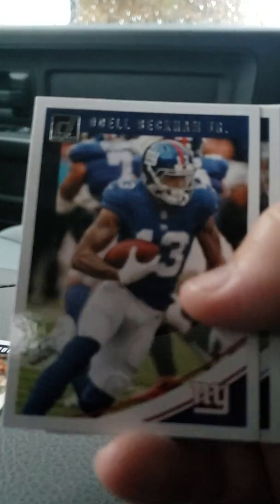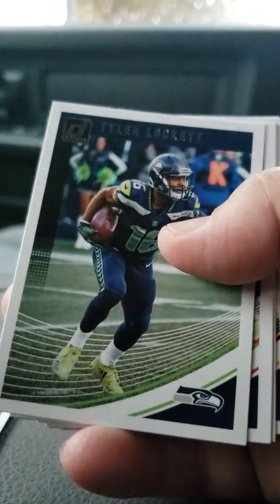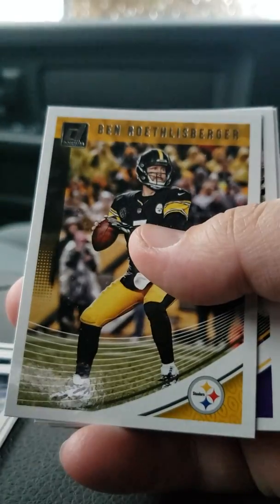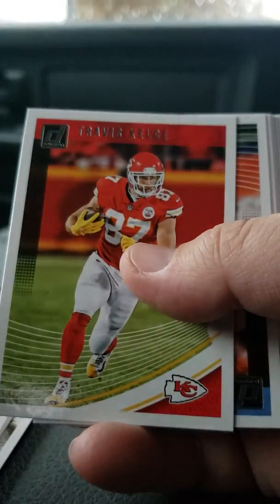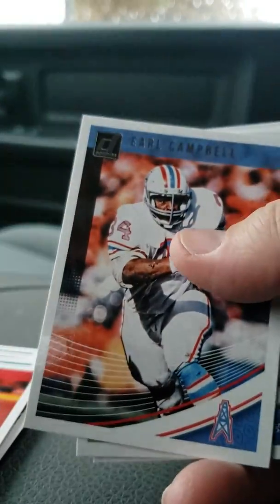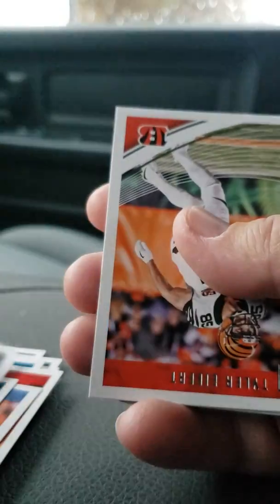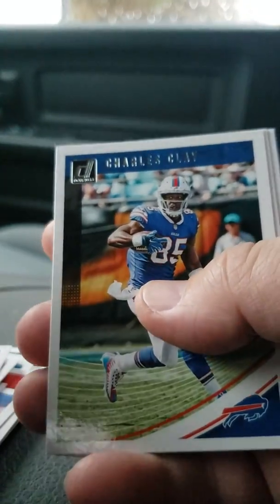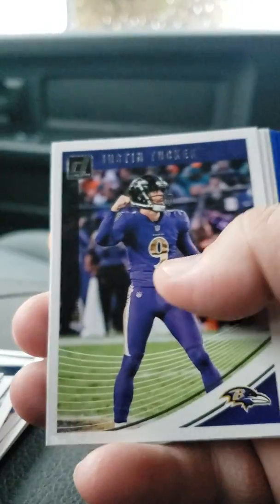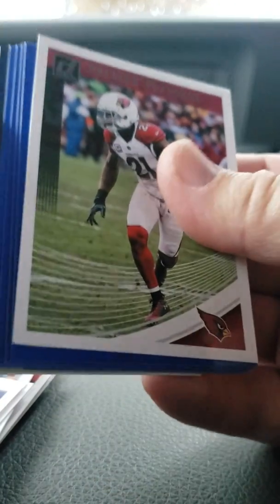Opening the 2018 Donruss fat pack. All the good cards are going to be in the center — you can usually get the end of the draft picks. We've got Emmanuel Sanders, Odell Beckham Jr., Jason Witten, Taylor Lockett, Chris Hogan, Big Ben, Alvin Cook, Thomas Davis, Teddy Bridgewater, Darius Slay, Travis Kelce, Earl Campbell — a Hall of Famer — Golden Tate, David Nixon, Malcolm Butler, Tyler Eifert, Albert Woods, Charles Clay, Melvin Gordon, Justin Tucker, and Jason Pierre-Paul.